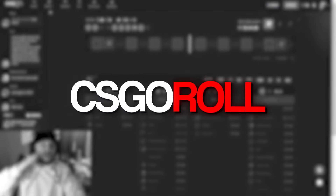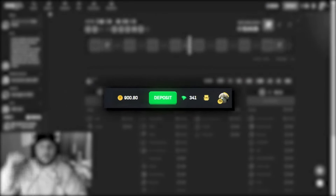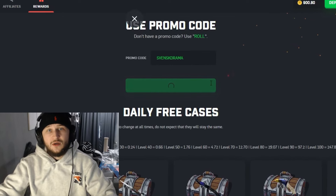Hello, all my gambling addicts! Today we're at cscoral.com and we've got 900 coins in the balance. If you decide to play on CSCoral, go to your deposit tab, enter my promo code 'svenstrauma', and click apply to get a 5% deposit bonus. You're also entering my giveaway where I'm giving away 600, 300, and 200 coins. If you're new to the site, go to rewards and type my promo code to get three free cases.